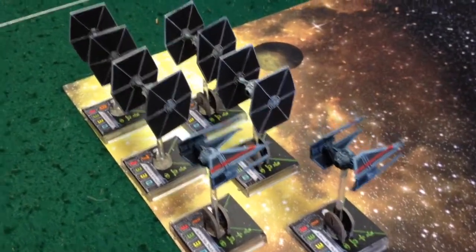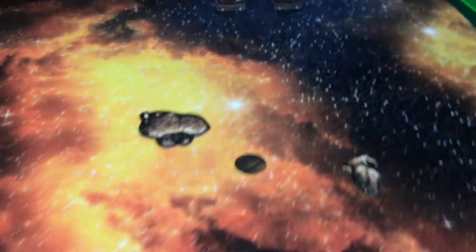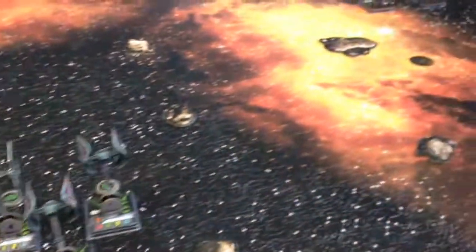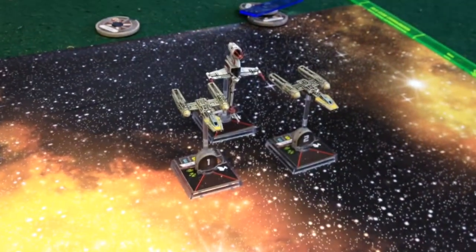Hey folks, just want to take a few moments and talk to you guys about Star Wars X-Wing and my version of a modified Swarm. A Swarm usually consists of eight or so TIE Fighters, with one of those TIE Fighters being HAL Runner, and anyone within range one of her gets re-rolls to hit if they miss.